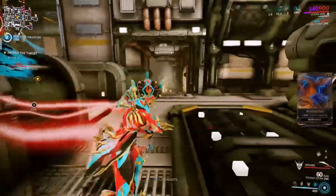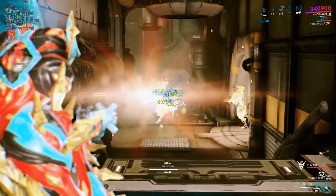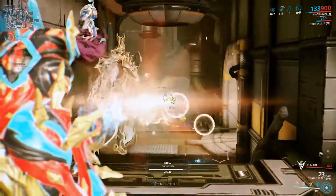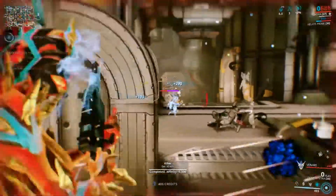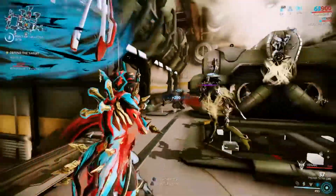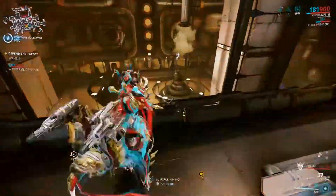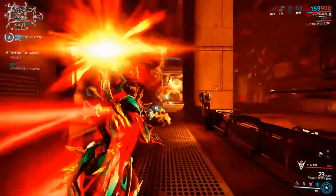The riven mod really helps. The Prisma Tetra doesn't have a lot of base critical chance, but with the riven mod we suddenly do — around 40% critical chance and around 80% status chance. That's enough for this weapon because we can just kill everybody.